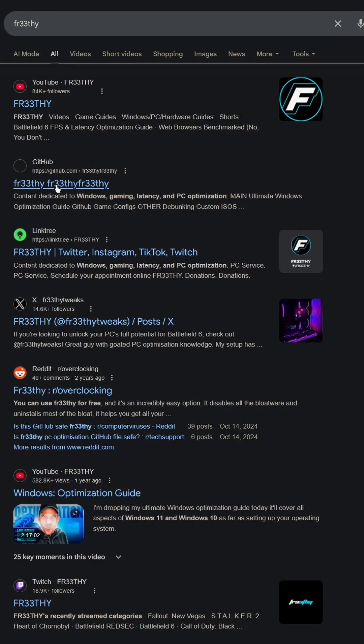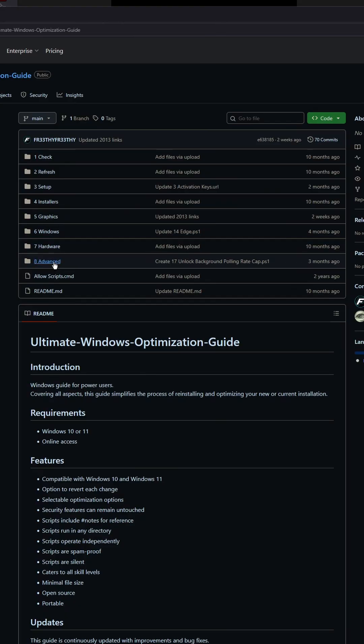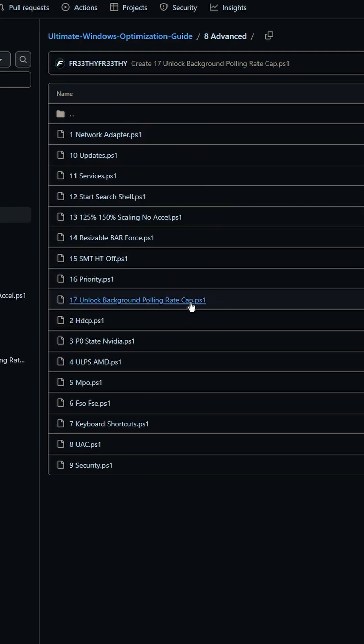One, head to the GitHub — links in the description. Two, navigate to the Ultimate Windows Optimization Guide. Click Advanced. Look for Unlock Background Polling Rate Cap.